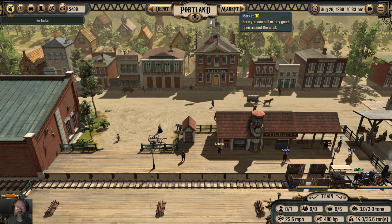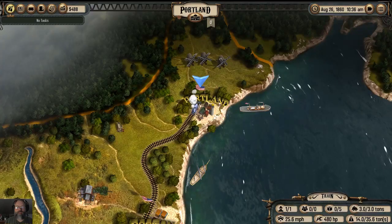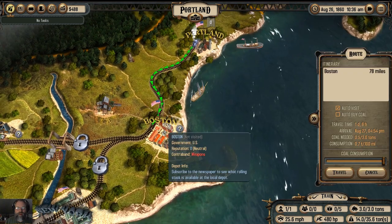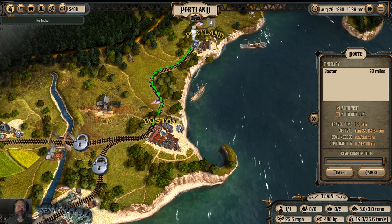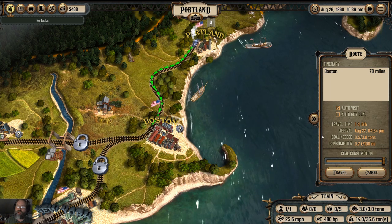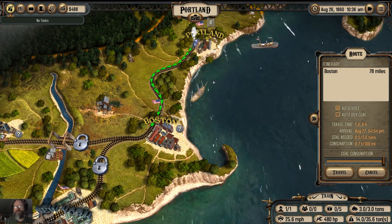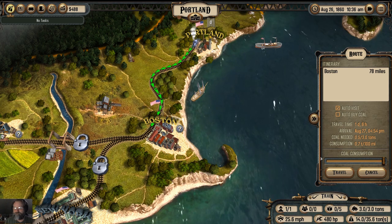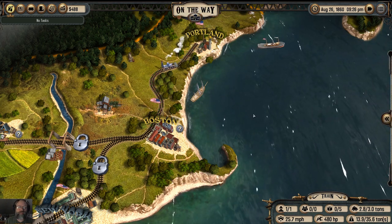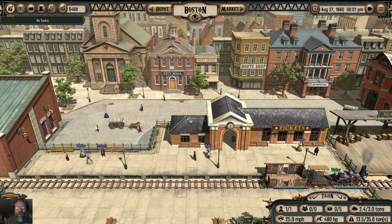This is effectively where you start, although it's completely different than in storyline mode. Let's just go to Boston — they'll allow us to subscribe to their paper and get prices. Every time you click on a place it'll show you how long it takes to get there; in this case one day six hours, because you are in a crappy little boiler on wheels. It's also going to cost me a half ton of coal to push this thing all the way down there.